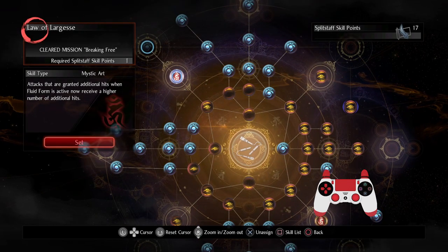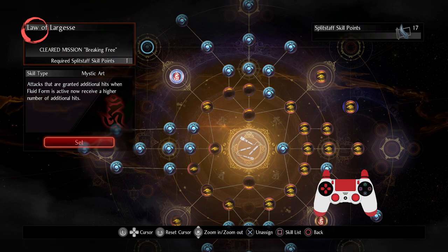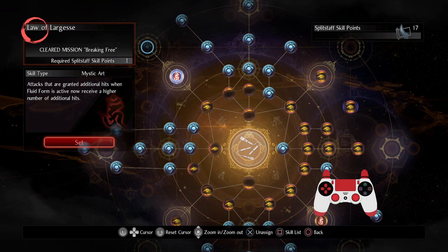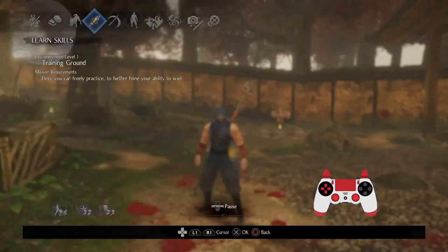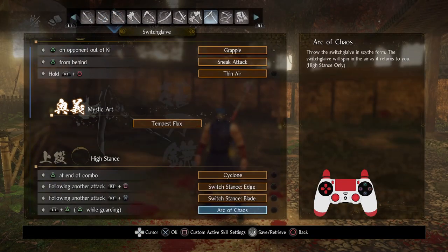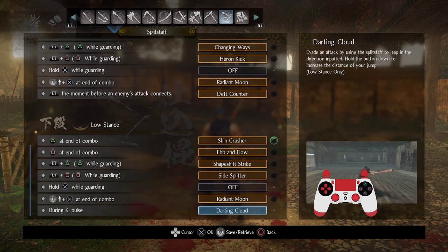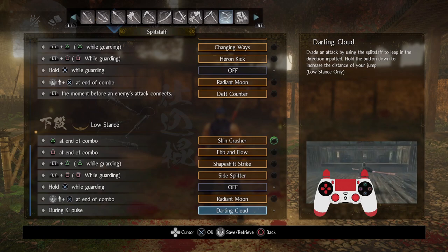Certain attacks that do a bunch of extra hits now get even more hits, which is really cool. So there's a lot of complexity to this weapon. Even though the amount of skill slots for the splitstaff already looks pretty diverse and looks like there's a ton of stuff,